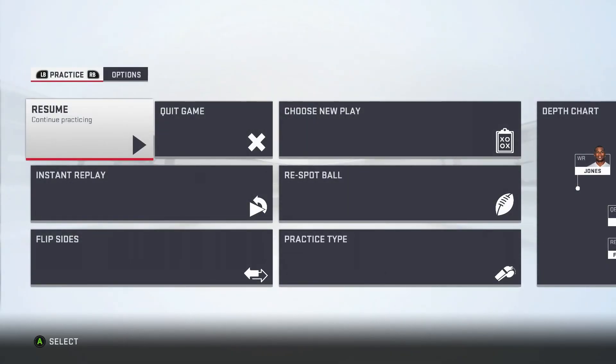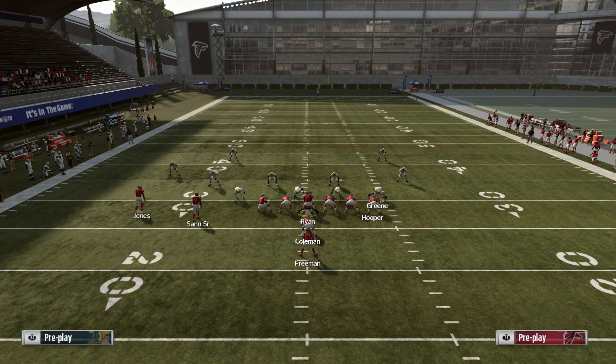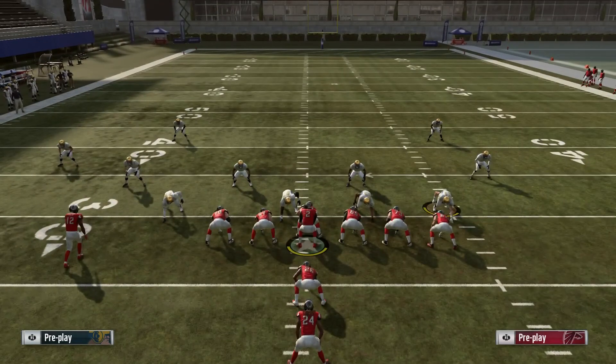That is how you bust open Cover 3 — a very easy way from the I-Form Slot formation. Hopefully you guys got something from it and add this to your game. Go ahead hit that like and subscribe button. I will be hitting you guys up with more tips in the upcoming days. It's WF Colonel, I am out.